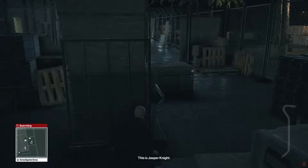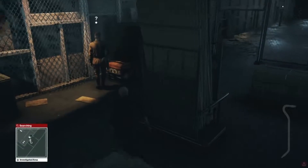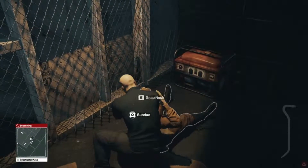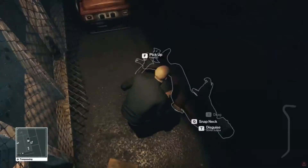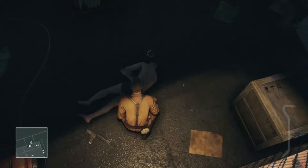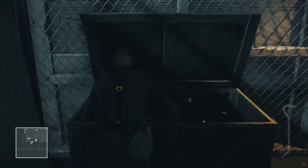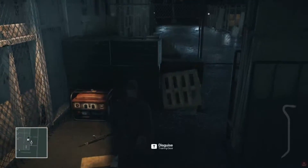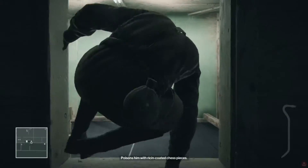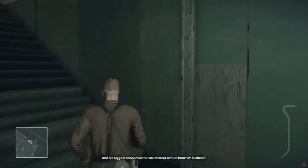I can line this up real quick. Actually, no, I can't — not yet. I have to get the mechanics outfit first, so it's gonna take a little bit, but it's still gonna be easy. There we go. Disguise. Alright, first step done. Second step — I'm gonna get ready to kill that guy, and his biggest concern is that an amateur almost beat him in chess.